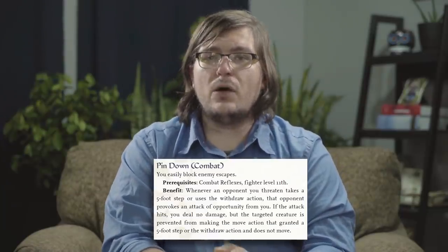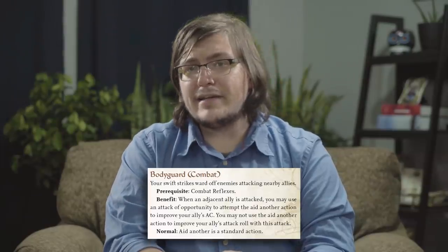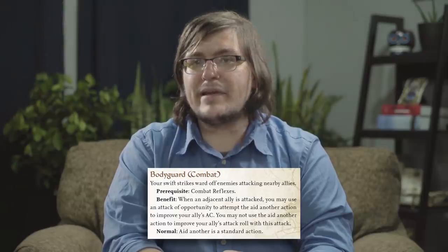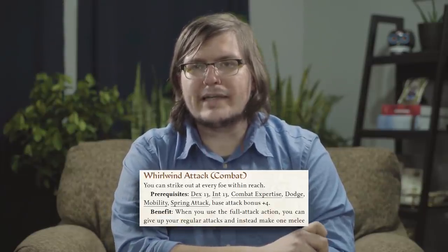A good late addition to this strategy is the feat Pin Down, which gives us a chance to halt the movement of enemies trying to use Withdraw or a 5-foot step to avoid provoking attacks of opportunity. We can even make use of our vulnerable adjacent squares by stacking them with friends instead. Bodyguard lets you expend an attack of opportunity to aid an adjacent ally's AC when they're being hit. And if you're going all in on attack range, why not shoot for capping out with Whirlwind Attack someday? Imagine standing surrounded in the middle of a kobold encampment and in six seconds of legendary violence cauterizing an entire grove of family trees.